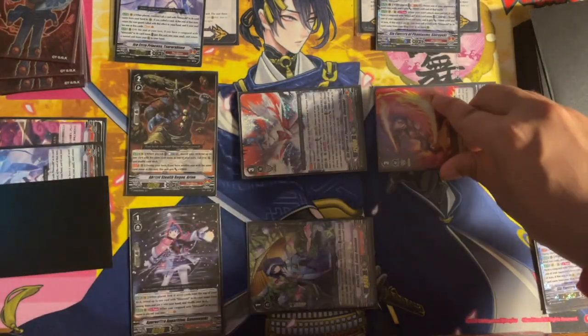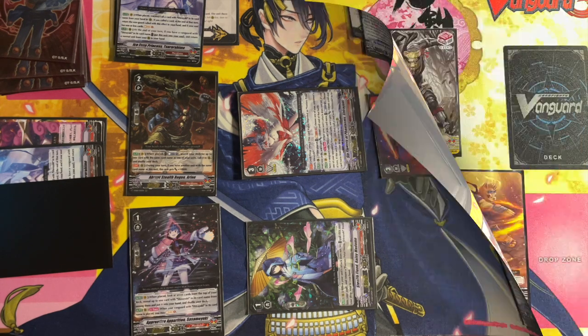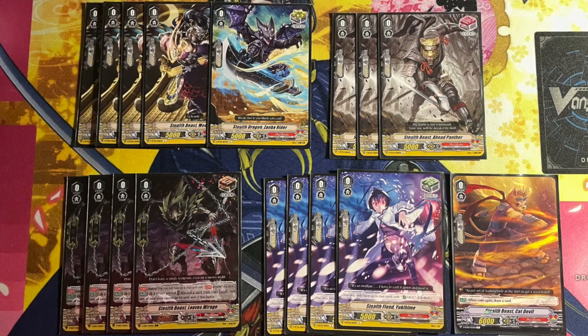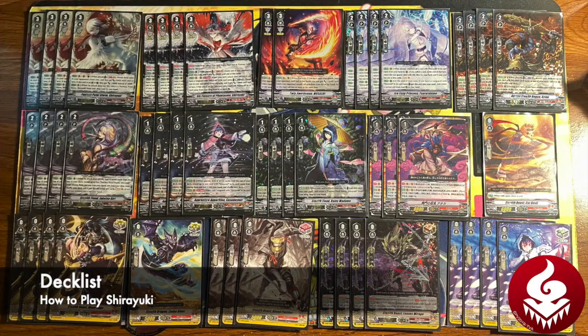Musashi has a busted skill to help close out games — when it attacks, if you have more rearguards than your opponent, it gains 5,000 power, and your opponent, if they want to guard, has to call two cards, forcing valuable extra shield from their hand. Our triggers are a mixed lineup of five criticals to help with early pressure, three fronts to close out games, four draws to see our combo pieces, and four heals. With all these pieces together, this is our deck list.